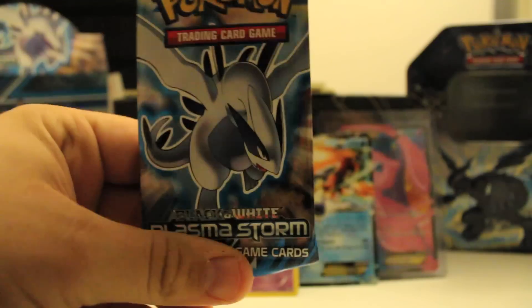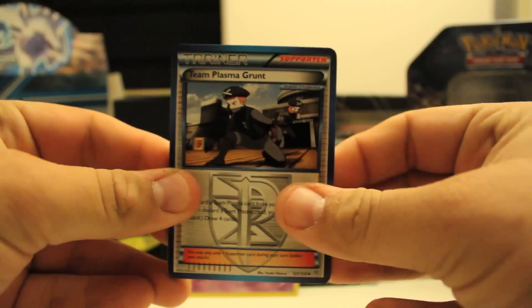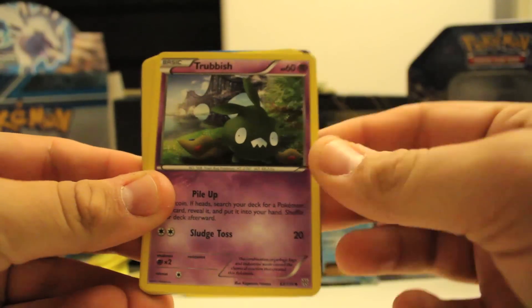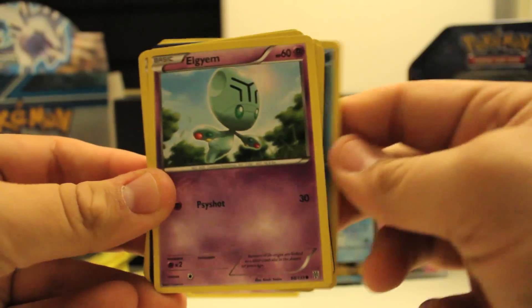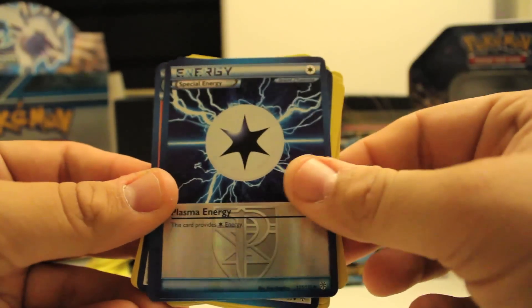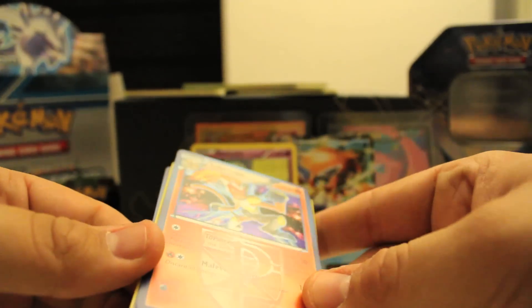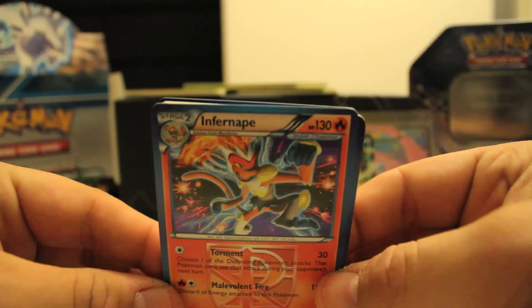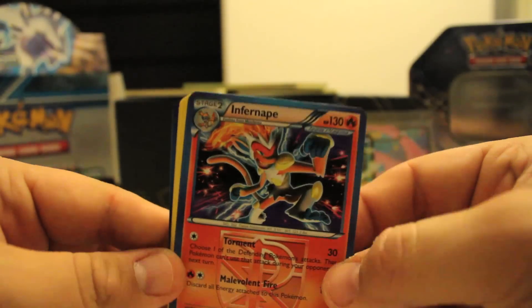And last we got Plasma Storm. I can really use some full arts from here — I only have that one that you guys saw me pull, which I'm not complaining about because that was an awesome pull. But we need something else. Alright, we have Team Plasma Grunt, Trubbish, Lampent, Scraggy, Cubchoo, Eelektrik, Frillish, Riolu, Special Energies, reverse Plasma, and Chandelure. Another Chandelure! So if you guys need this, don't be shy to ask about it, maybe we can trade something. But I really do like this holo, so I'm not too bummed.